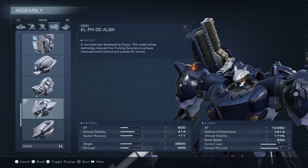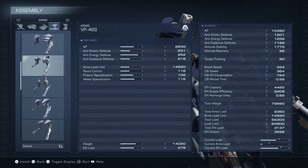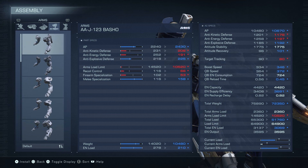I just like to throw back to Rusty out here — it's not necessarily a Rusty build, but it kind of is. Core's Mind Alpha. The arms we're using are the 46S. We would definitely get a lot more melee damage on the Basho — the melee here is 116, the Basho is 158 — but these have way better recoil control and firearm specialization. Our arms have 116 recoil control versus Basho's 66, and firearm specialization is 102 versus only 53, so we're going to be better with the Viento.